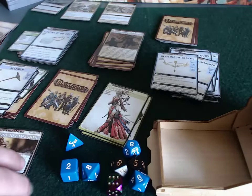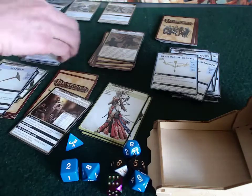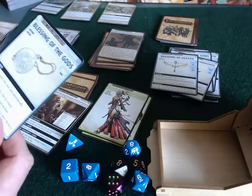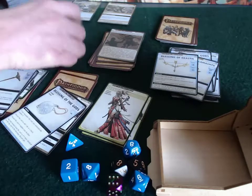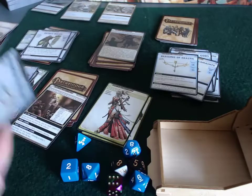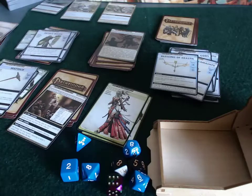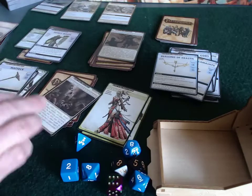She gets to close the location. The closing requirement is to banish a Blessing Card. She has just enough cards in her draw deck, so she's banishing the Blessing of the Gods. This is a closed location now.